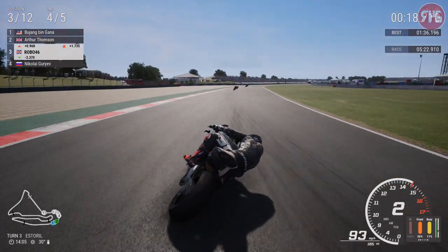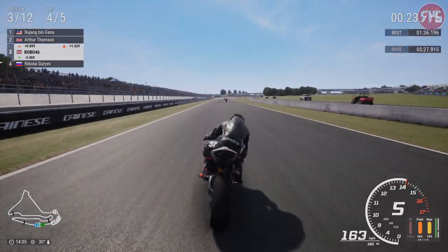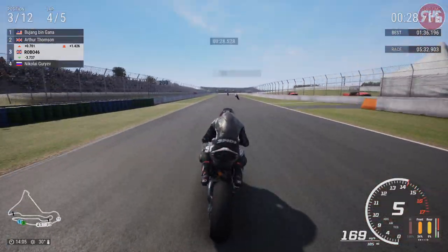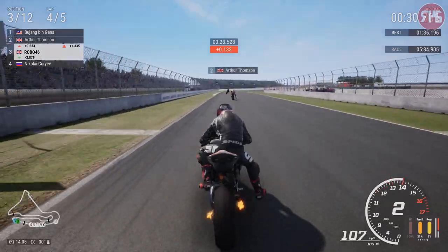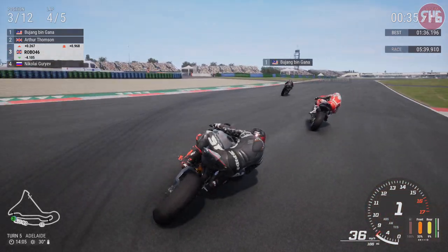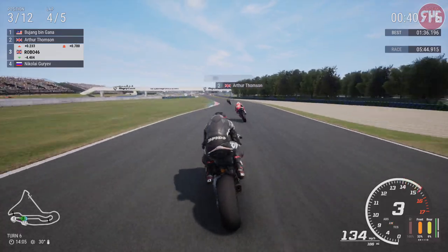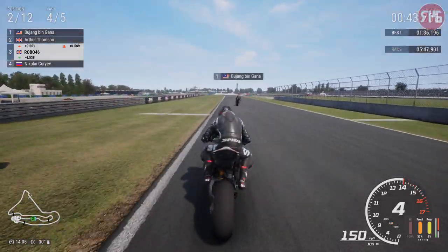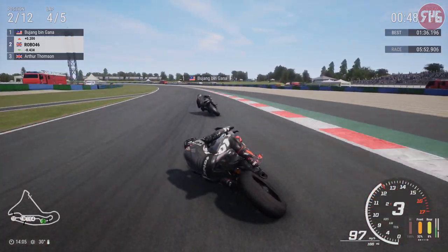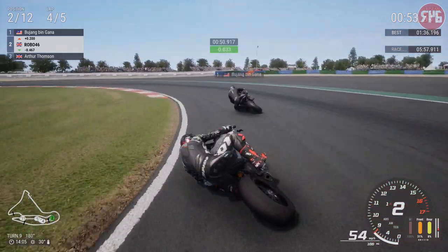Talking about tyre wear — let's look at the tyres. My front tyre is red hot with 35% remaining. 10% left of my rear tyre, which is warm, but my rear tyre feels absolutely fine — it feels like what it did on lap one. So yes, they fixed the tyre temperatures, but it seems to have messed up the actual grip of the tyres to where you've almost got unlimited grip front and rear. That's something that's going to have to be addressed.